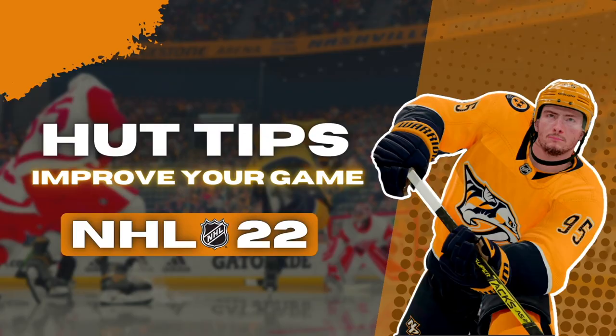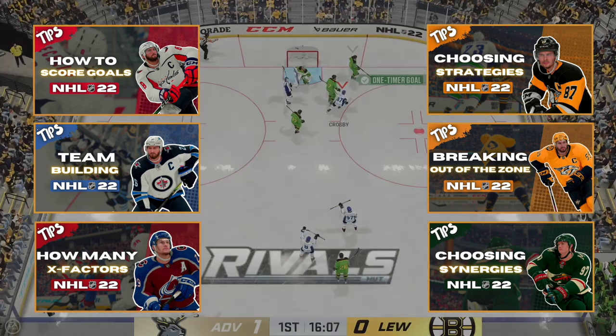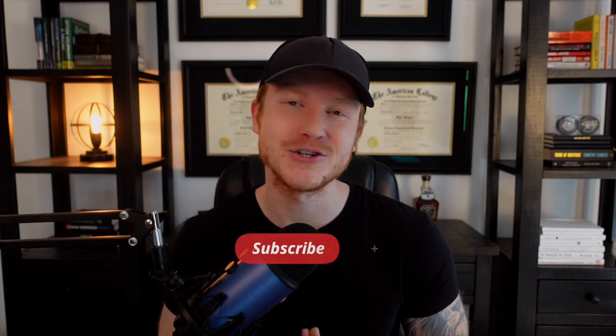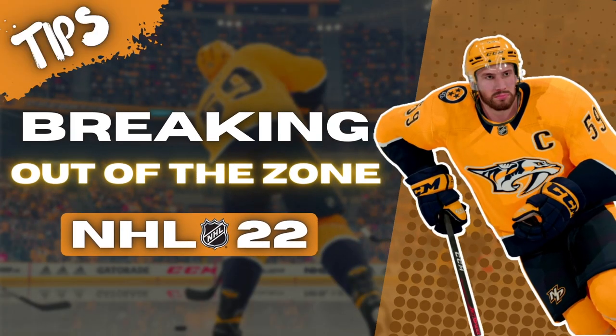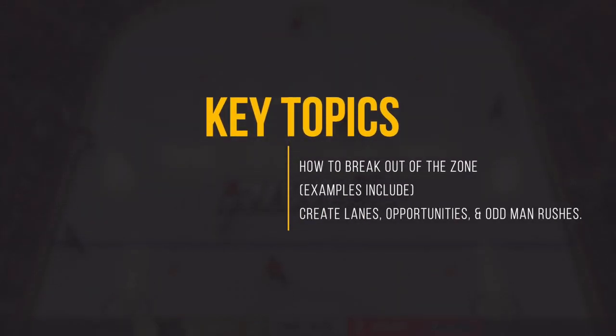What's going on guys, I'm Man Advantage and welcome to HUD Tips, a 30-day video series designed to make you a better player in NHL 22. Over the next 30 days we'll be covering everything you need to know both on and off the ice, from team building to offensive and defensive tips. In today's video we'll be talking about how to break out of the zone in NHL 22. Many players like to play aggressively on defense and forecheck, so we're going to learn how to break out more effectively to create lane opportunities and odd-man rushes, leading to more goals and wins.